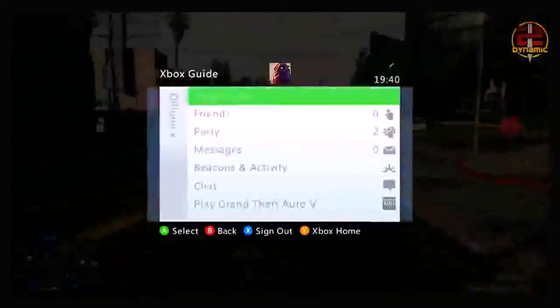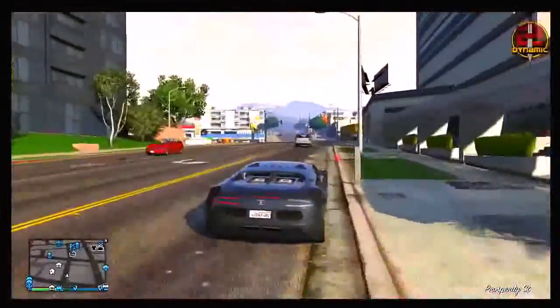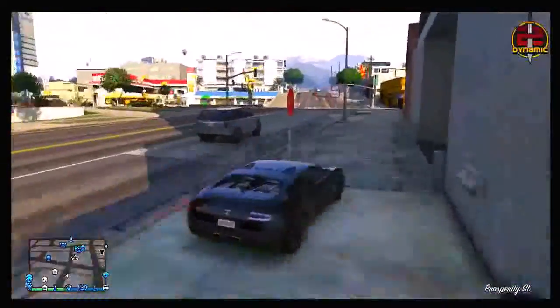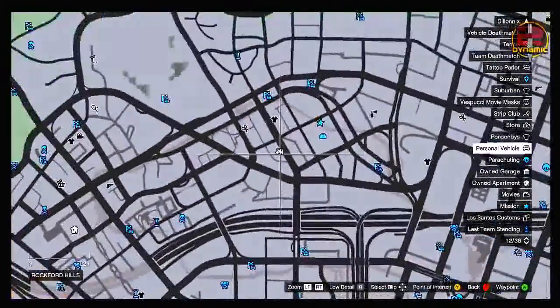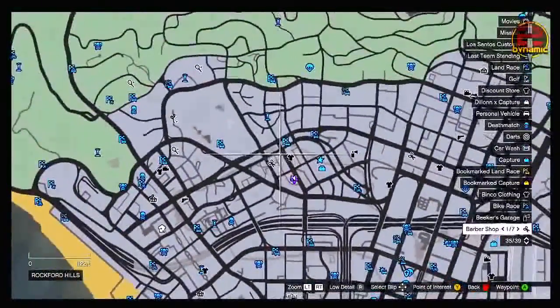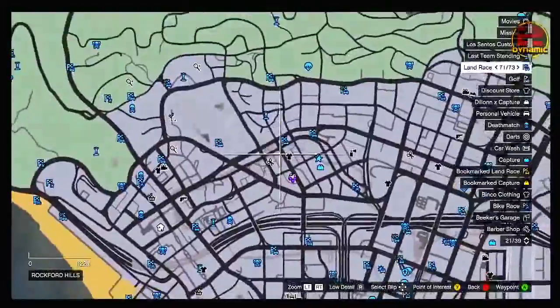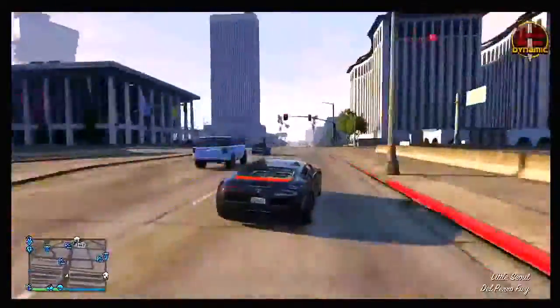The first thing you want to do is go into any random online session — you can be in a normal session or an invite only. You want to go to the Adder spawn location. As you can see on the map, it spawns somewhere along this road and generally spawns in the daytime. If you don't see it the first time, keep driving up and down the road, as you can see me doing now.